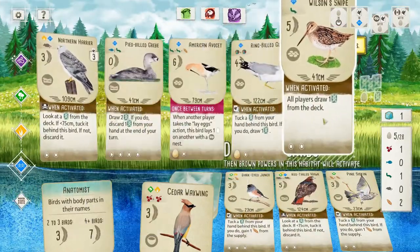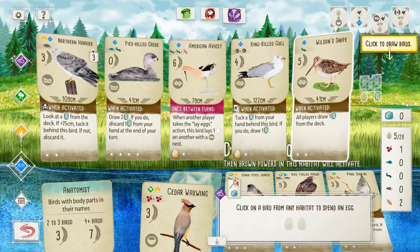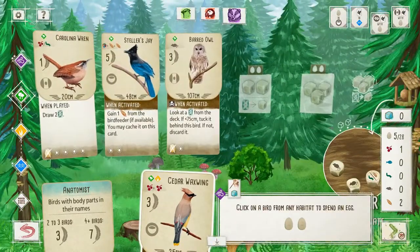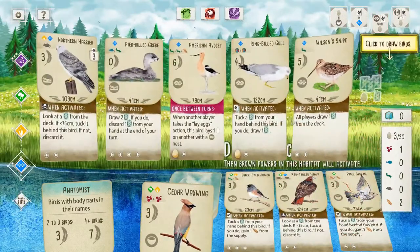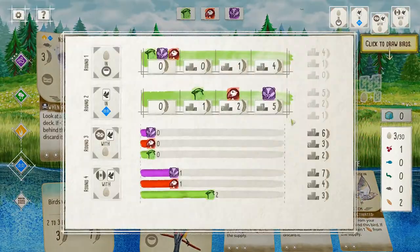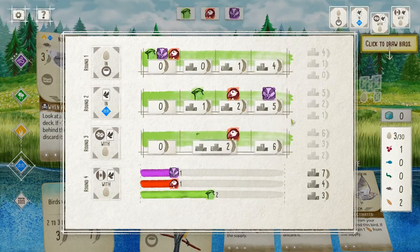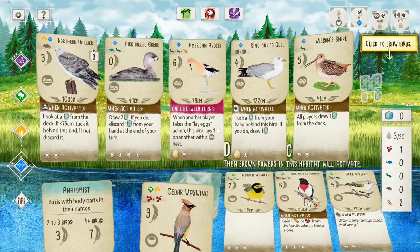I'll throw the Wilson's Snipe. And burn these two eggs because we'll have a chance to get them in. Wilson's Snipe: snipes can fly up to 60 miles per hour. It didn't end up needing that, but that's okay.